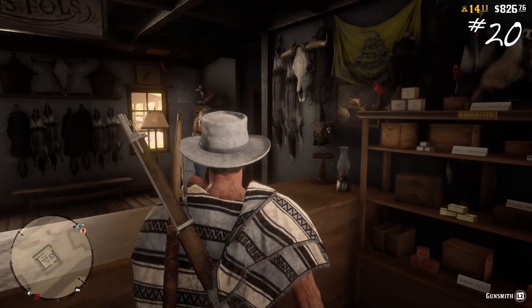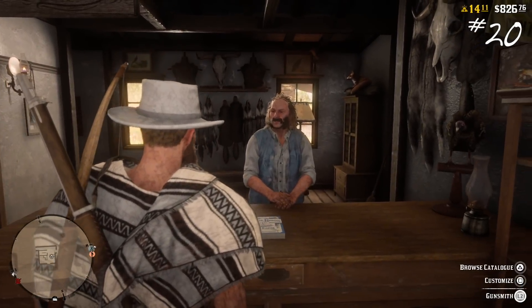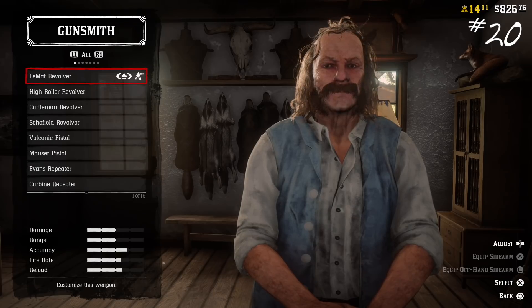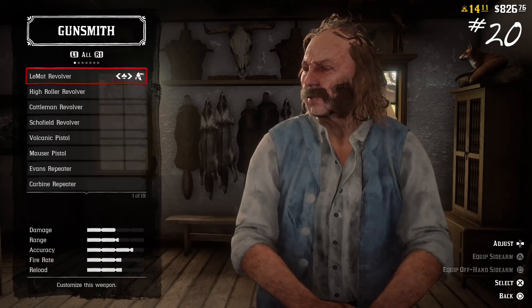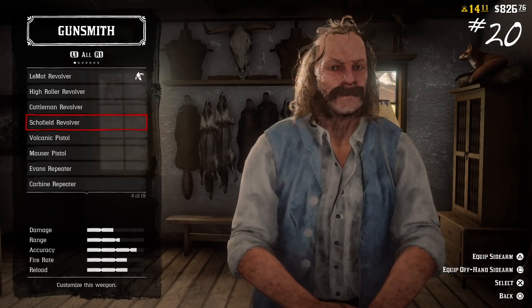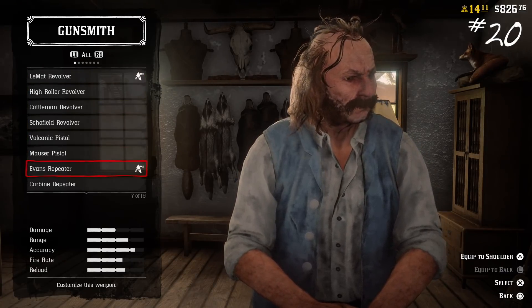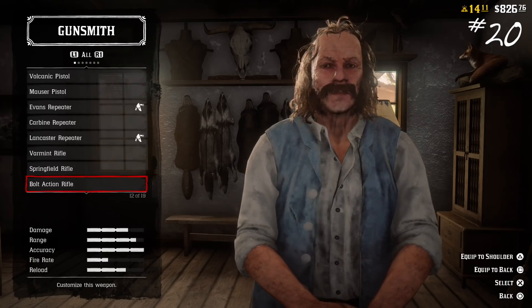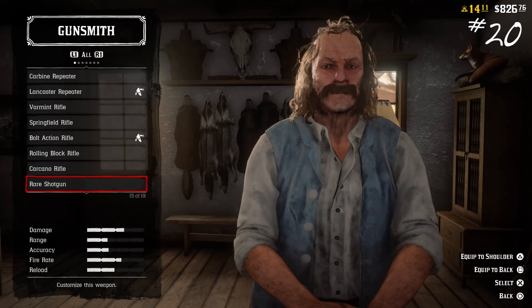Number twenty: you can actually select a default loadout at the gunsmith. The game does have some glitches so this changes all the time, but it is very helpful. You can go to the gunsmith and equip whatever weapons you want in whatever spots, and that will be your default when you load into a mission or a showdown. Sometimes there are bugs with it, but for the most part it's pretty well done.